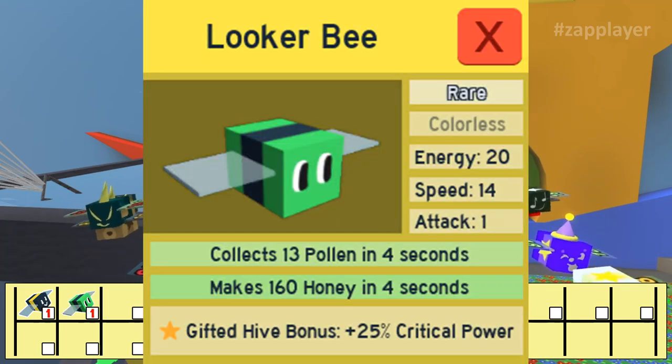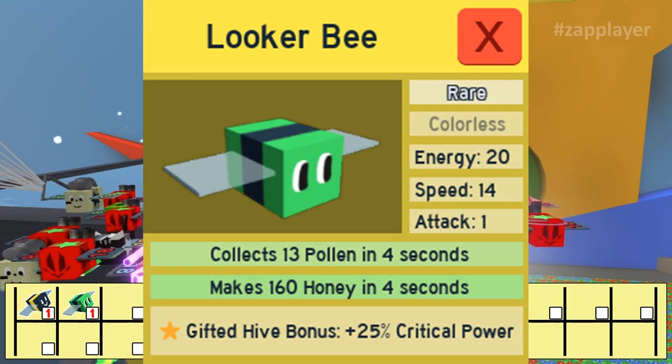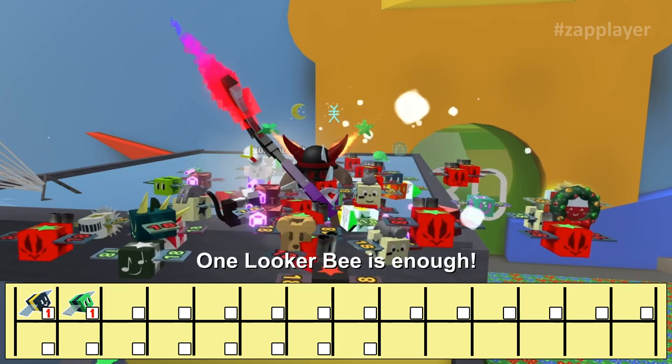Next up is the looker bee. The looker bee brings us 25% critical power and is gifted a focus token that stacks up to 10 times. Don't hesitate to have this bee in the hive — one looker bee is enough.